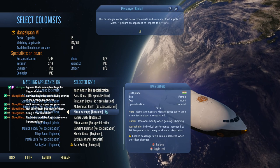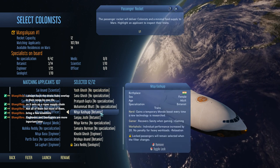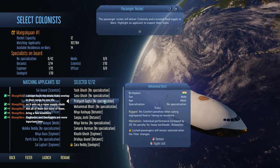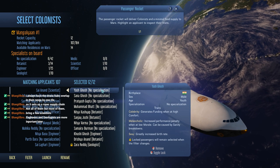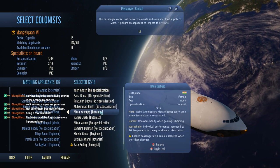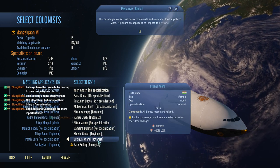Hello everyone and welcome back to Surviving Mars. This is a continuation of the previous video in which I started my first Mars colony, and we are now deciding who to bring to the colony — our very first load of colonists. This is all during a Twitch livestream. You can see the chat on the left side, displayed so you understand the context of what I'm saying, because the audio during this video will be from that livestream.